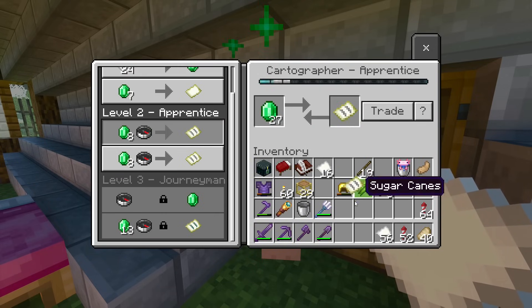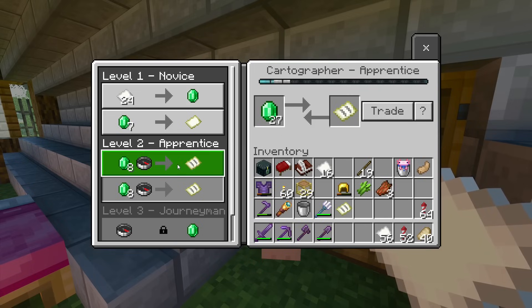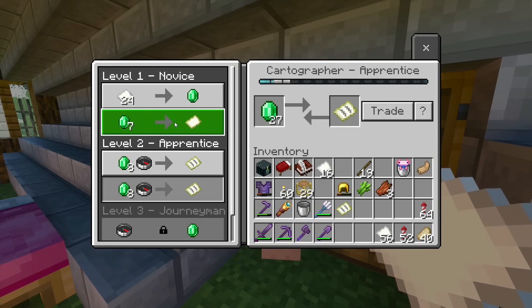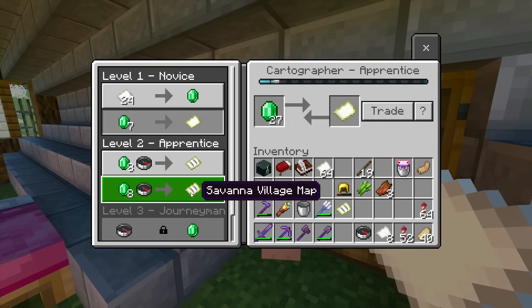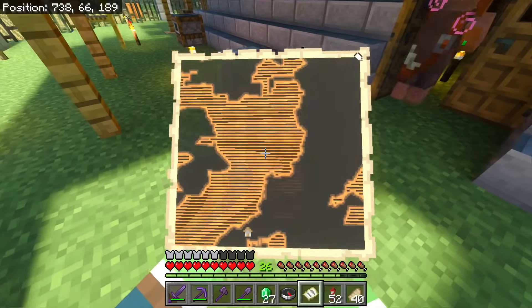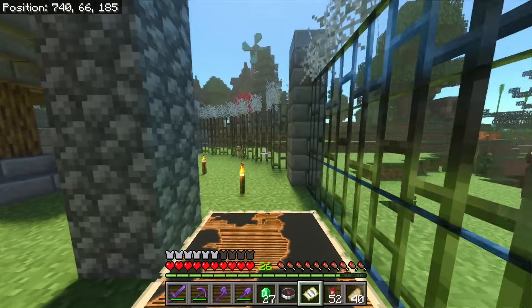Actually kind of interesting — a Taiga village map. I hate to complain this early, but why on earth do I have to buy these maps over and over again to move up this much? The only other option moves up that much too. Do I really have to buy like ten of these maps just to unlock this? Oh, that's kind of cool actually. I'm going to hang this up in the house.